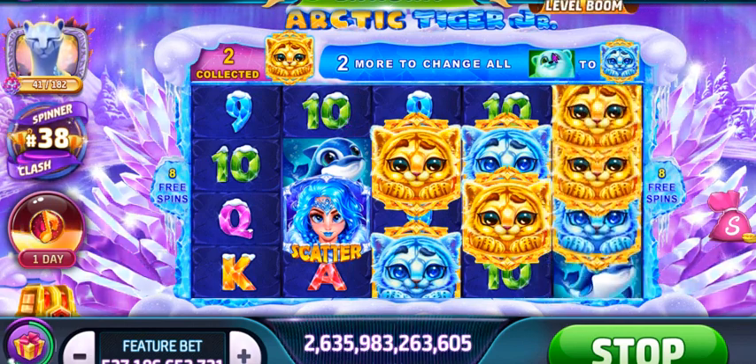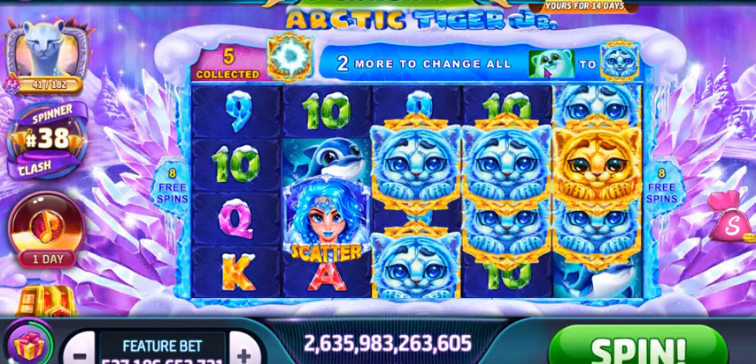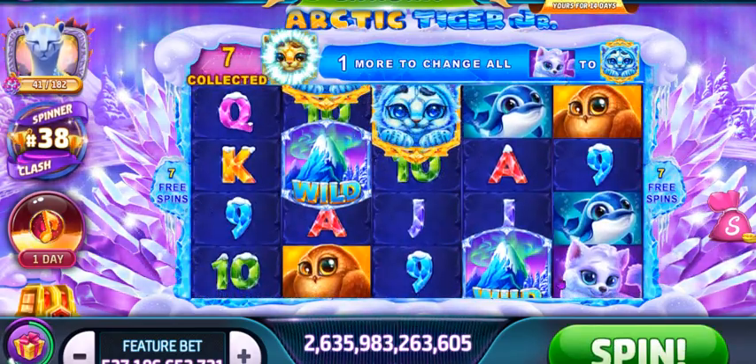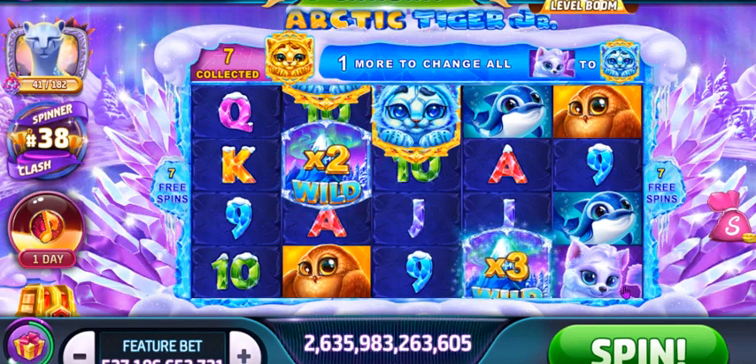So here we go — two more. My bear is going to change into Arctic Tigers. I only need one more. The fox changes — notice how it's going to change into an Arctic Tiger. I'm getting those multipliers going, and there it goes — it changed straight away.